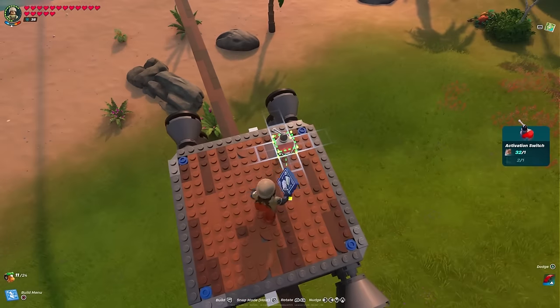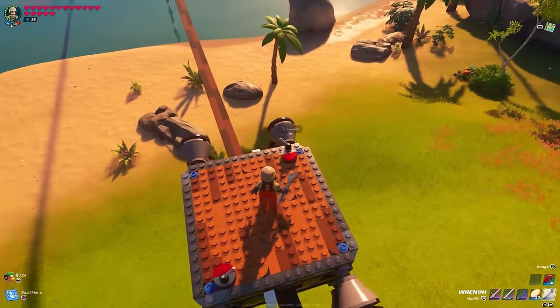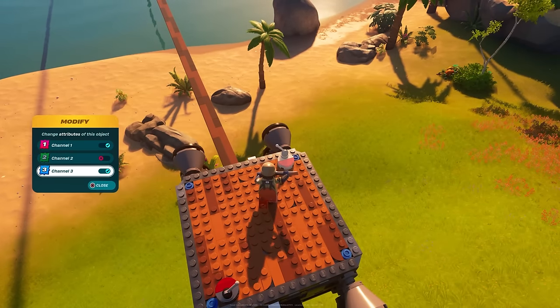Add a couple of activation switches and change the channels for each direction and you're all set. If you need to carry more, there's room for a couple of chests — I add and remove them as needed.